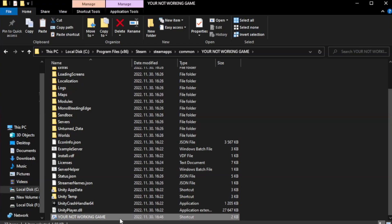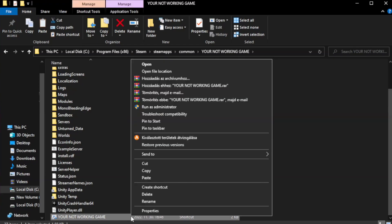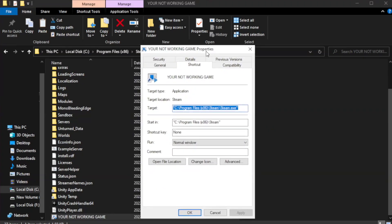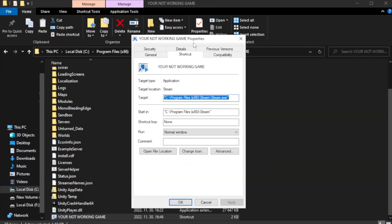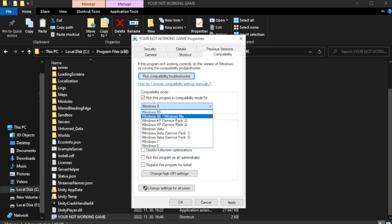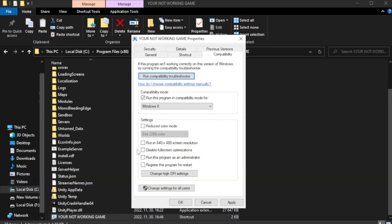Right-click your not-working game application and click Properties. Click Compatibility. Check Run this program in compatibility mode — try Windows 7 and Windows 8. Check Disable Fullscreen Optimizations.